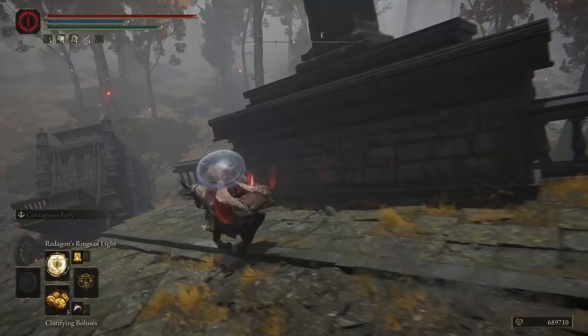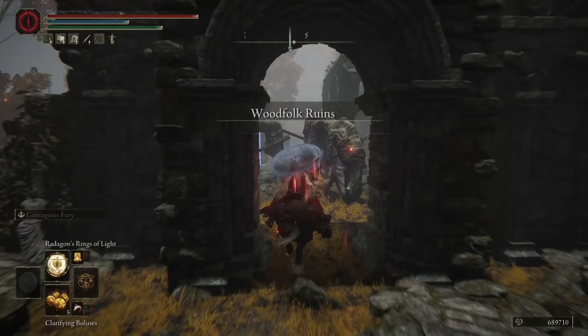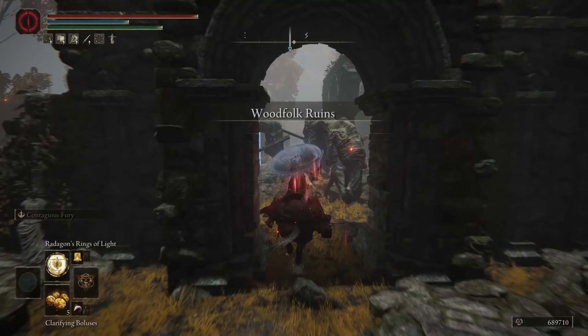To get the Wrath of Gold incantation, head to the Forest-Spanning Great Bridge grace location, make your way down the crumbling bridge, and head east to the nearby ruins. Go down the stairs and open the chest to obtain your incantation.